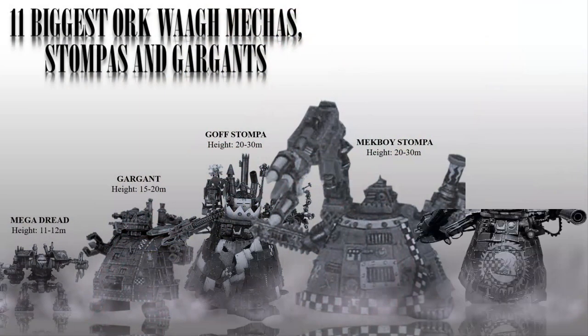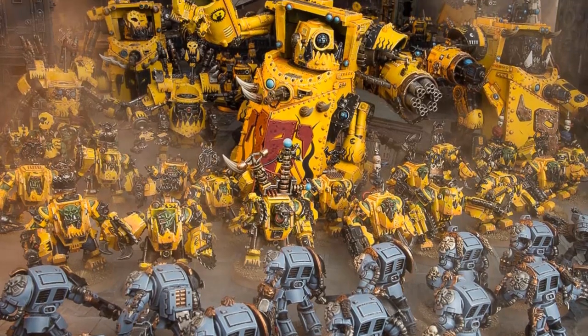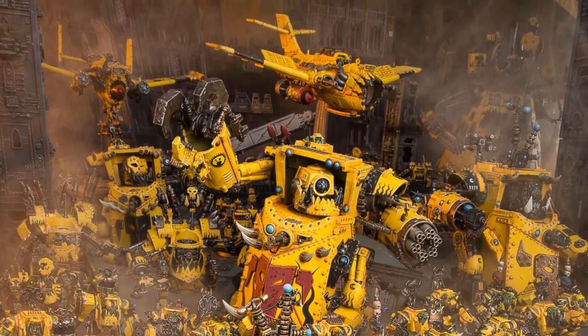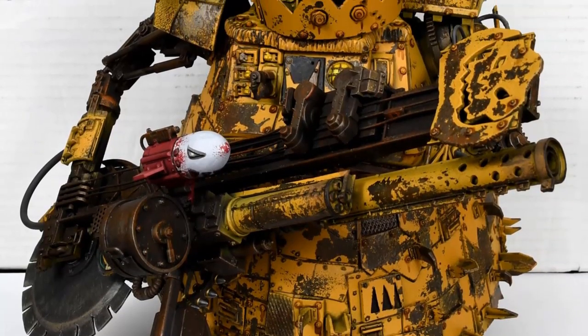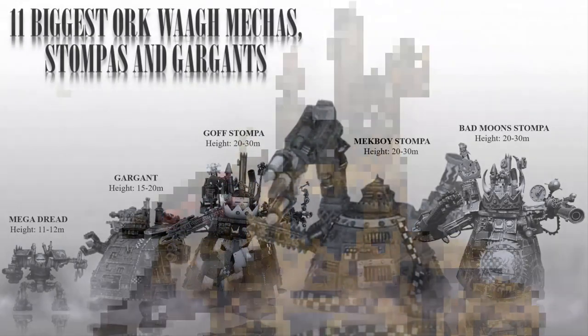Number 8: The Bad Moon Stomper. This is a stomper used by the Bad Moon clan of Orcs, who are known for their love of wealth and luxury. As such, the Bad Moon Stomper is often heavily plated with gold and other precious metals, and is armed with a variety of flashy weapons including a custom Mega Blaster. These Stompers are also of the same size as the others.